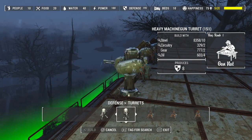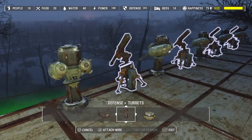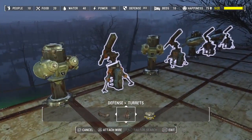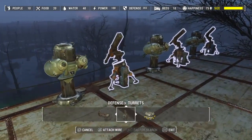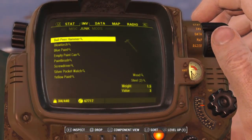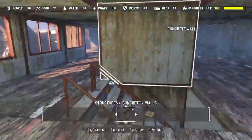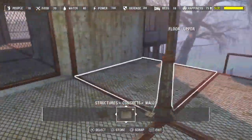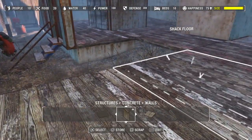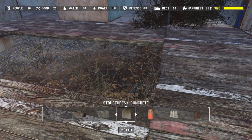I never bothered with the traps before because they seemed way too situational. Like with Sanctuary, I still have no idea where the enemies come from. There are a few settlements where I know approximately where the enemies will most likely be. Mark 7 turret and fall down the hole.